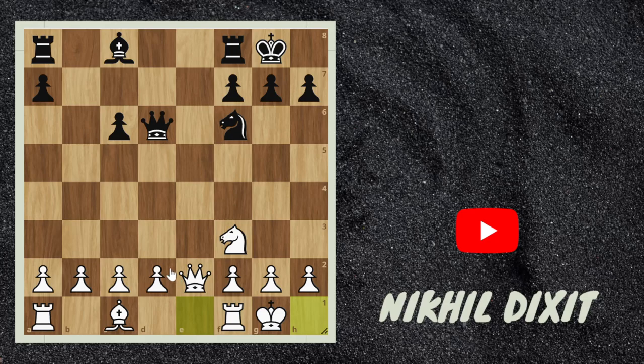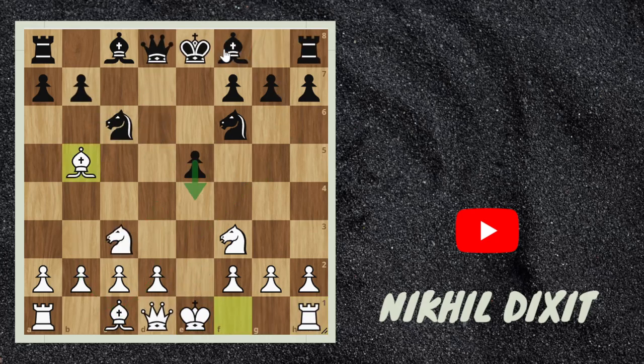Now white has some easy plans — like white can try d4, bishop g5, and just open every piece. White can just go for exchange by playing queen e5, b3, bishop b2 is another plan, rook e1, and here white is just better. White is just two pawns up basically. So that's why e4 won't work for black.